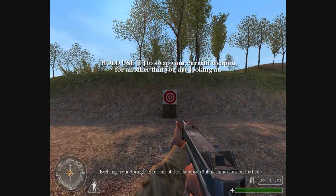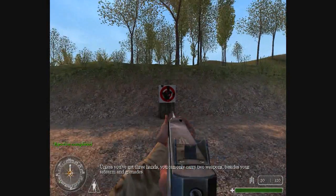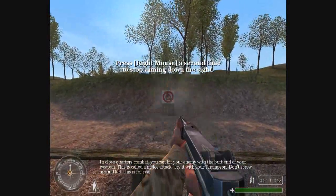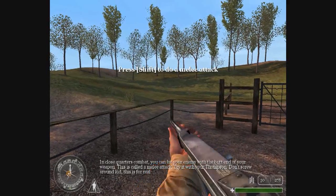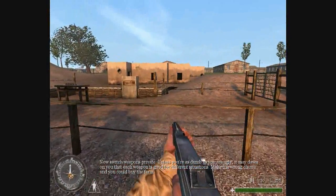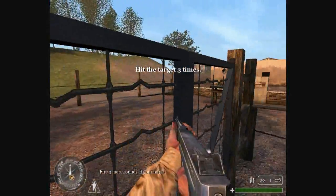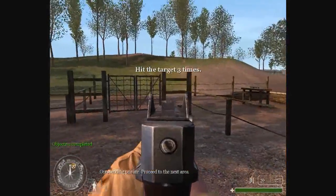Exchange your Springfield for one of the Thompson submachine guns on the table. Take a few steps while aiming down your sight — you're gonna move slower this way. With the butt end of your weapon, this is called a melee attack. Try it with your Thompson. Don't screw around, kid. This is for real. Now switch weapons, private. Unless you're as dumb as you are ugly, it may dawn on you that each weapon is good for different situations. Make the wrong choice and you could buy the farm. Fire three more rounds at your target. Outstanding, private. Proceed to the next area.